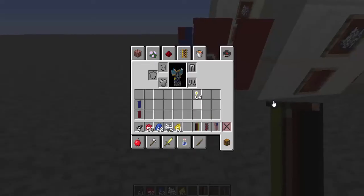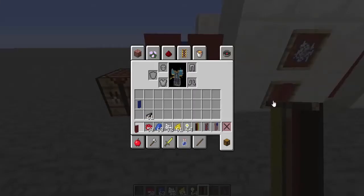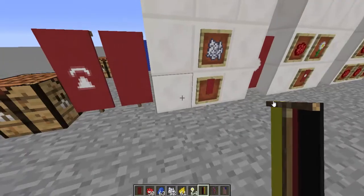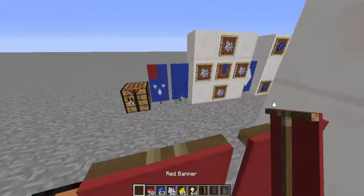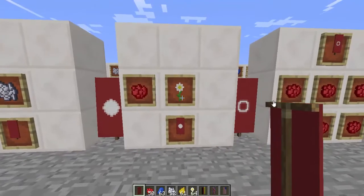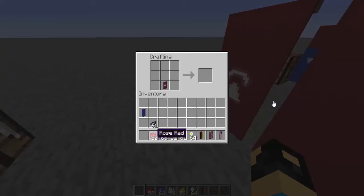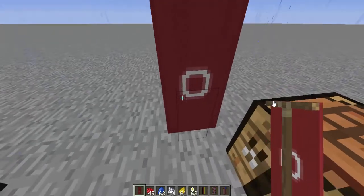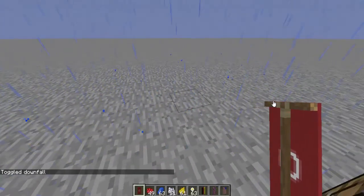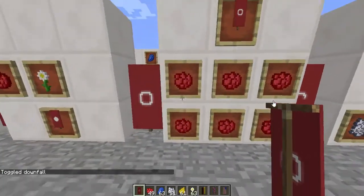Next we've got the Turkish flag, which I think we need Oxeye Daisy for. What color do we need? Red. Okay, this one's not as simple as the UK flag but it's pretty simple. You want to put one Bone Meal dot there and a Red Dye with Oxeye Daisy. Then you want to put all red dye — six Red Dye at the bottom — and then the Banner at the top.